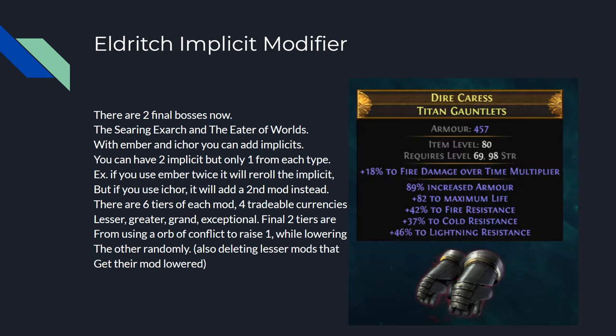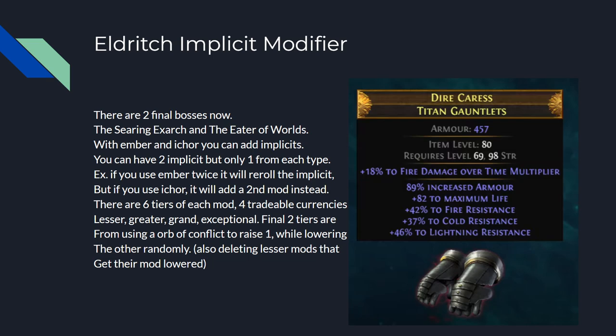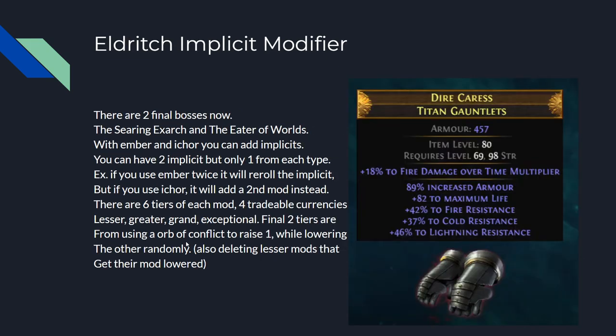Eldritch Implicit Modifiers are new. There are two final new bosses: the Searching Exarch, also called Ember, and the Eater of Worlds, also called Iker. You can add implicits from each, up to two total — one Ember, one Iker. If you use Ember twice, it re-rolls the existing implicit rather than giving you two Ember mods. But if you use Iker after Ember, it adds a second implicit. There are six tiers of each mod and four tradable currencies: Lesser, Greater, Grand, and Exceptional.